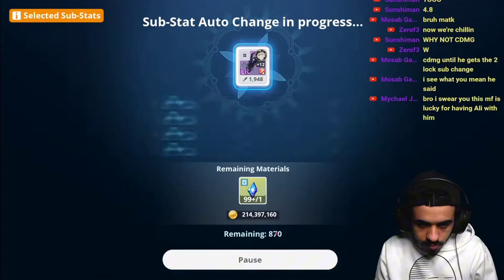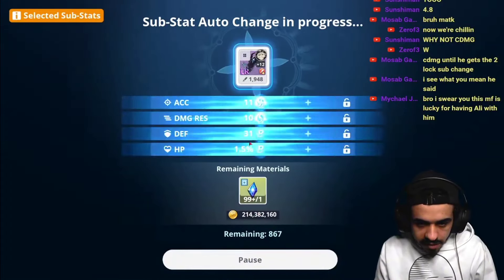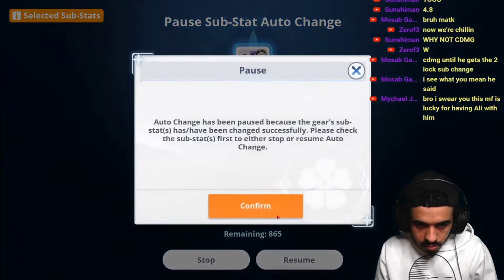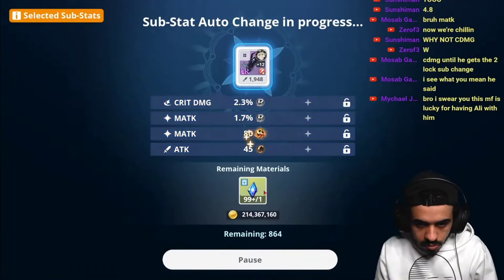The problem is I don't add accuracy — you get that from your accessories. And for the fifth stat, you go full crit rate on all pieces. No attack percentage, only crit rate.